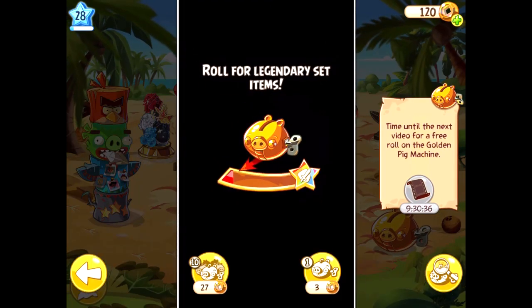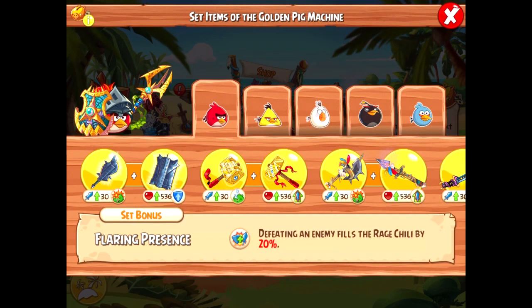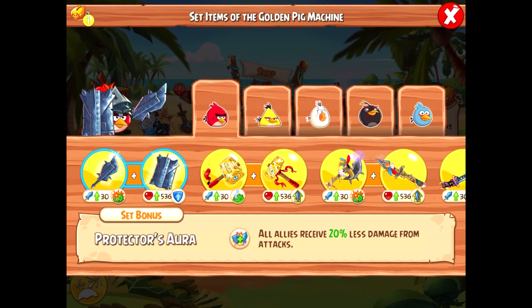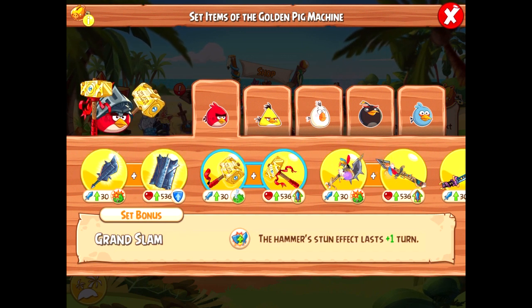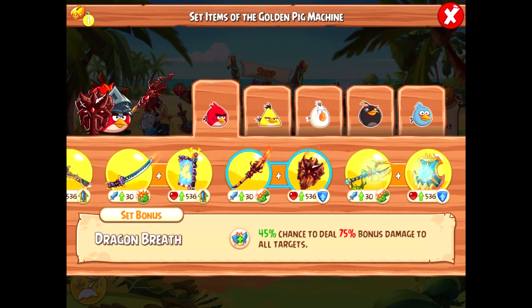We unlocked it back at the Sunflower Plains, right after we unlocked Matilda in the first episode. The Golden Pig Machine allows us to trade Golden Snoutlings for items, some of which can be set items. Set items are weapons and shields that have special status effects, and are incredibly rare. But with 120 Golden Coins, we should be guaranteed to get at least a few.